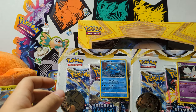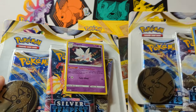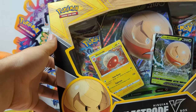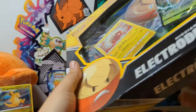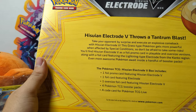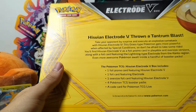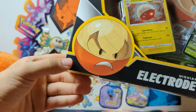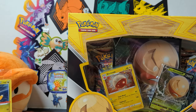Hello everyone! Today we've got two Silver Tempest blister packs here — three-pack blisters with different promos — and a Hisuian Electrode V box, which I think is very cool. I like Hisuian Electrode a lot, so I think this box is really neat. It comes with four packs and three promo cards. I love the box — I love the wood grain on it, and I like the Voltorb down here. I've also got a GameStop promo card that I'll talk about in a minute.